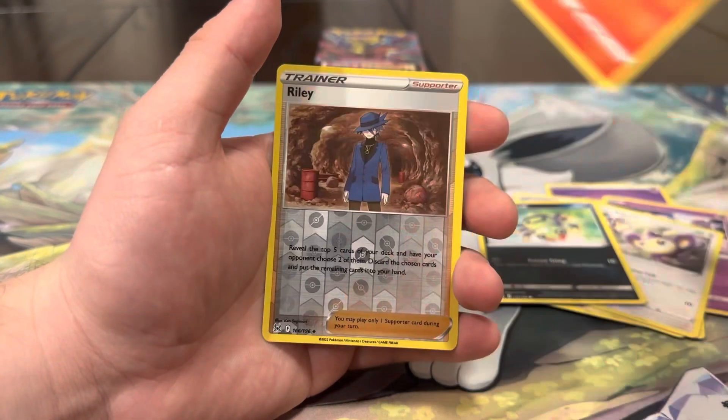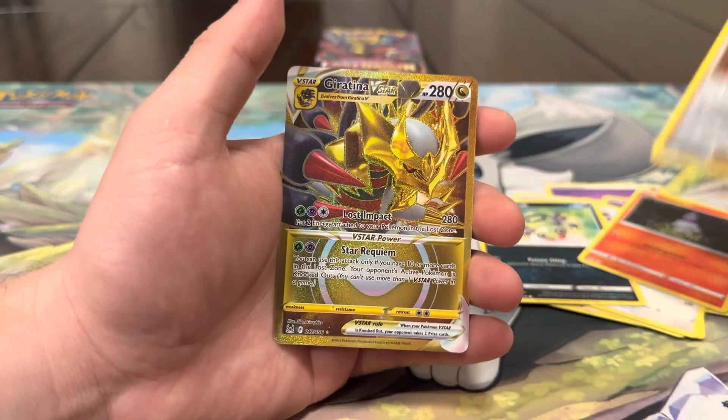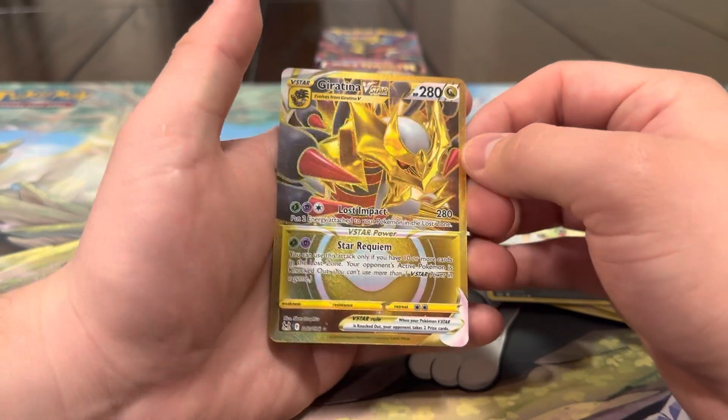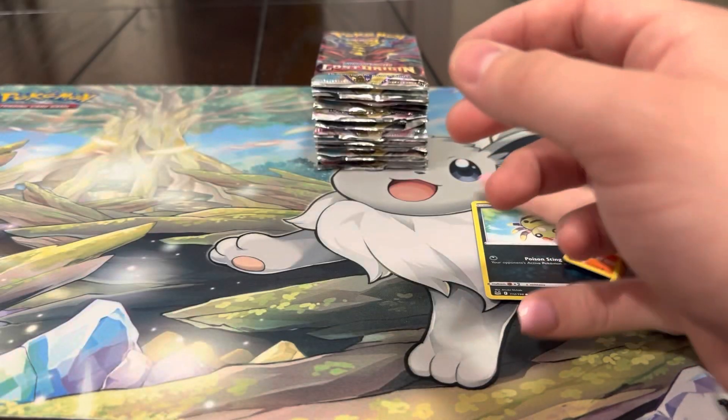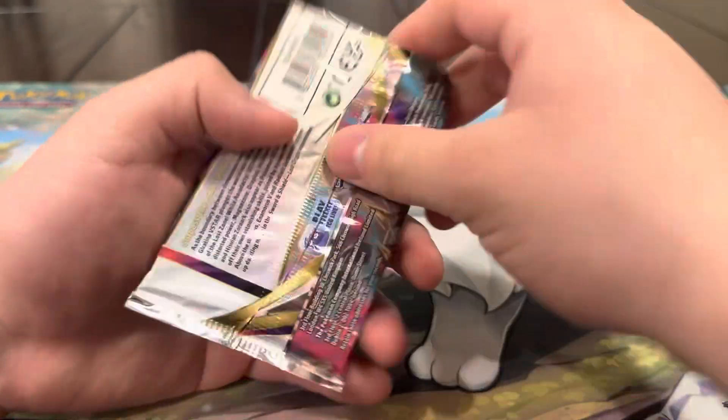Clefairy, Aipom, Spinarak, Litwick, Riley reverse — oh we did get a gold! We got a Giratina V Star! Yo, that's a banger hit! Our first one came really messed up — I remember it had like a little ding at the bottom — so I'm happy we pulled another one. That's pretty sick. Let's keep it going, next pack. I'm really happy with that.